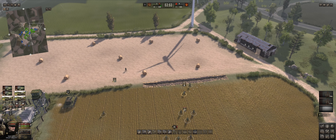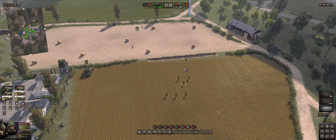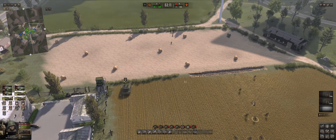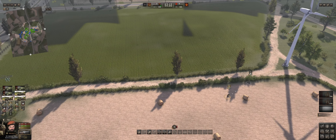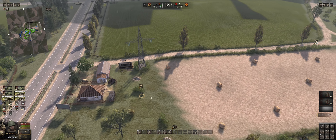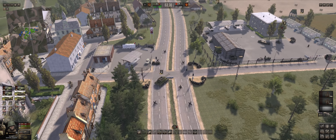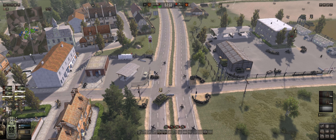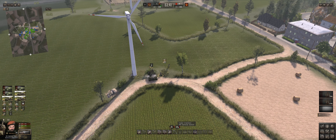Squad lead, go there. RPG — why are we microing this much? Let's spread you out. You're the spotter — you can go in that bush, and you can go there. This sniper can go here. I would like you to position really about there if you can.